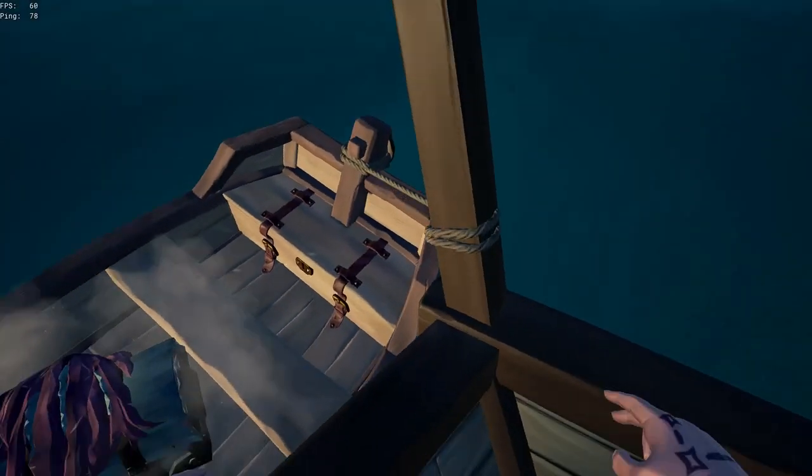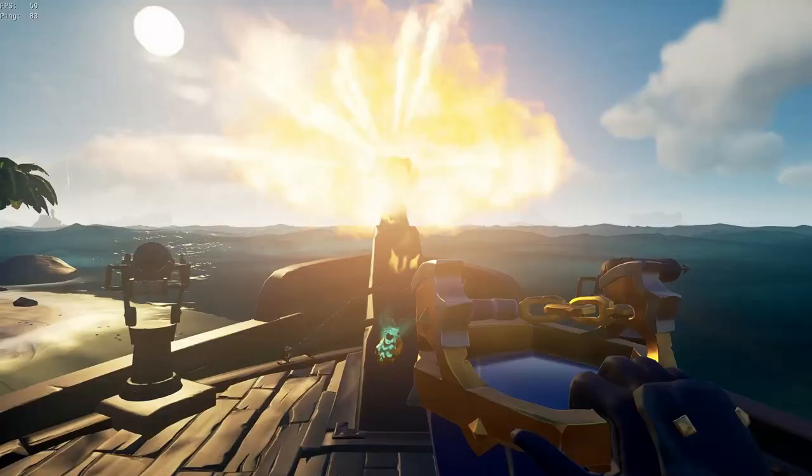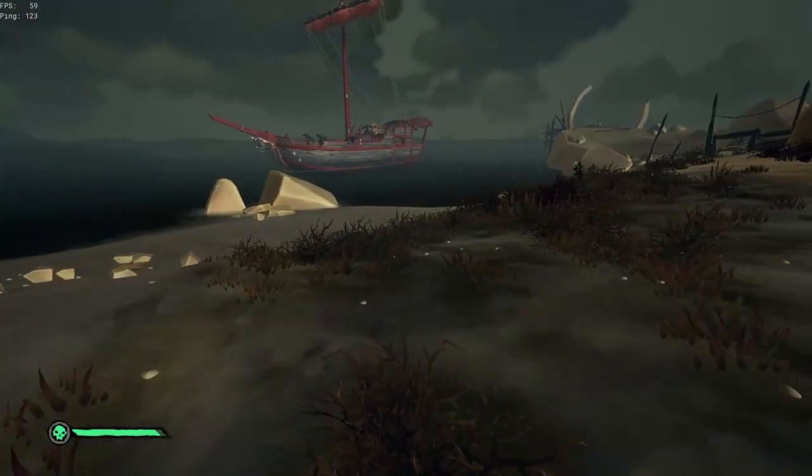Chest of Sorrow — just place it on a rowboat and drop it when it starts crying. Chest of Rage — place it on the bowsprit, let it explode and put out the fire with just one bucket, then repeat. Chest of a Thousand Grogs — you can avoid the drunk effect completely if you learn how to carry treasure while running.